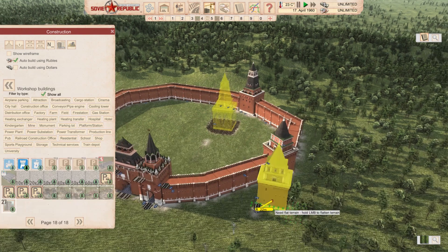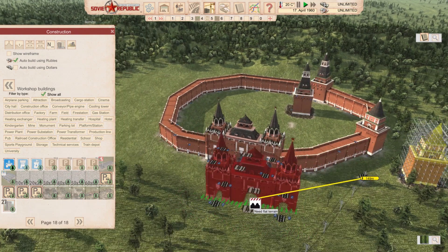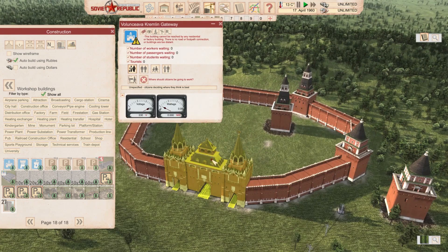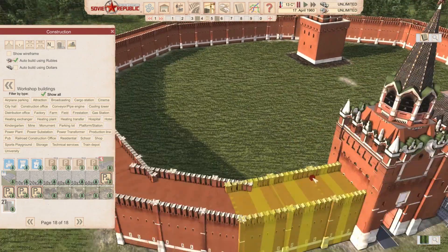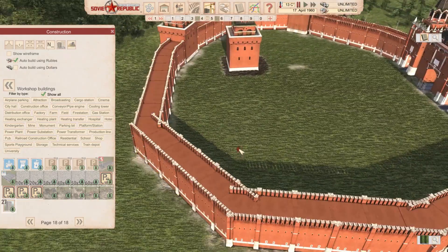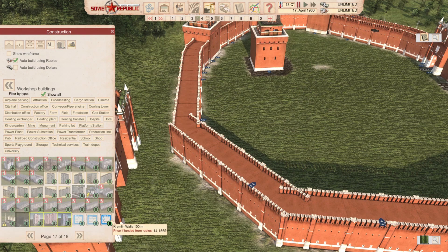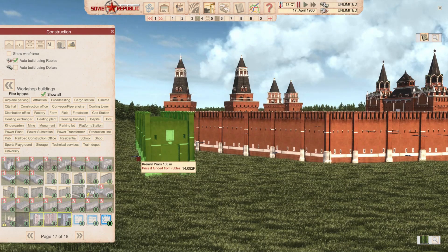I'll let the time fly and show you how it's being built. You have Kremlin Gates, which also has a railroad connection. You can get your people in here — you can actually wall off the whole country if you wish. I created a little round wall from the different parts of the mod. Of course, it's not ideal when buildings go through each other. If you select proper distances, you can probably make this go away. Unfortunately, we don't have a corner construction. You have 12-meter wall, 50-meter wall, and 100-meter wall.